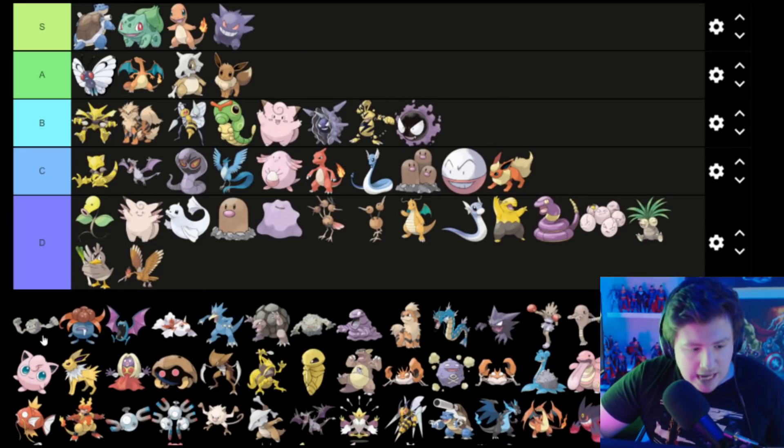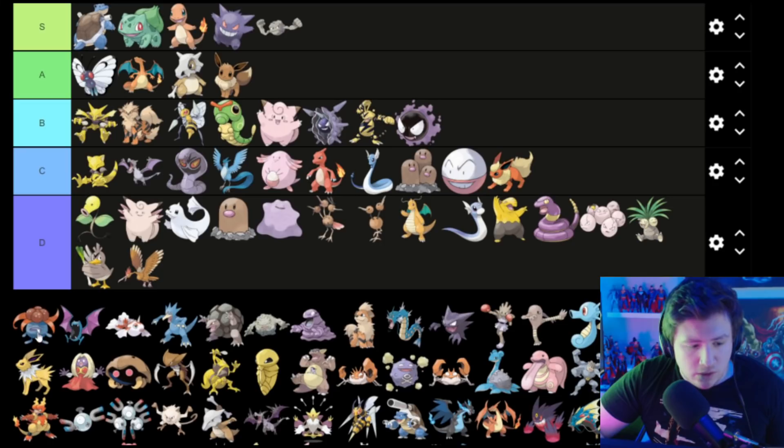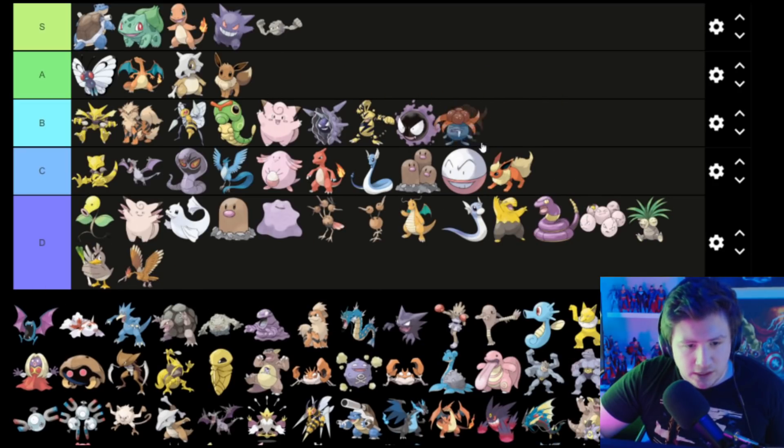Gengar is the man — goes in S. Geodude, my main man — I love you — Geodude's S. Gloom is pretty good — I like Gloom — Gloom goes in A.